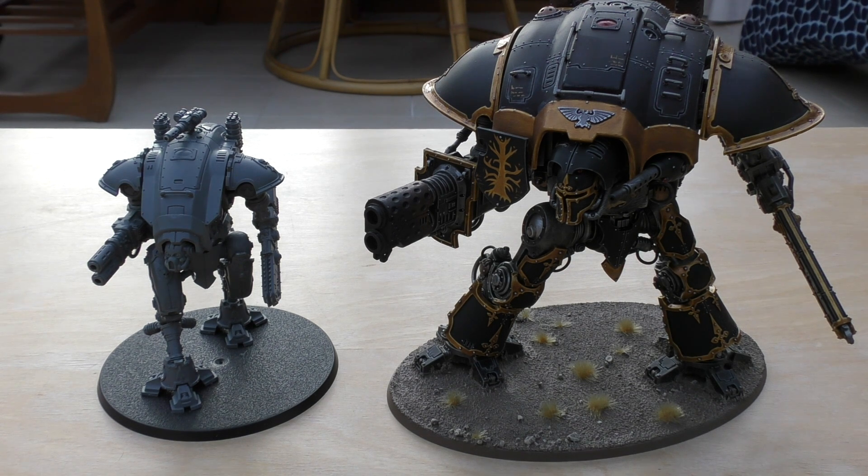We've already seen the sneak peek video of the Castellans, which don't have any close combat weapons. They have point defense weapons hanging next to their heads — no point defense on the rear though — but they've got a lot of guns. It definitely reminds me of the Warlord Titans. So the Imperial Knights are finally getting more models to flesh them out: a bigger, more equipped Imperial Knight and a smaller, faster, more agile Armiger.